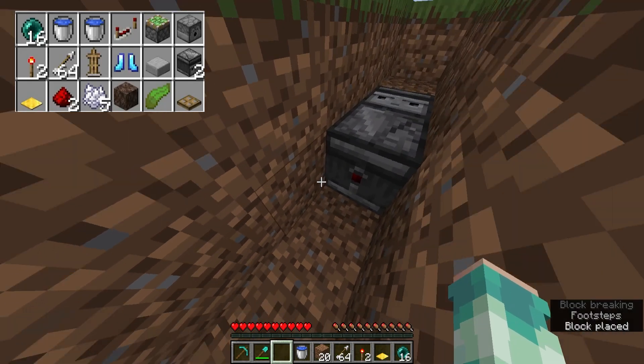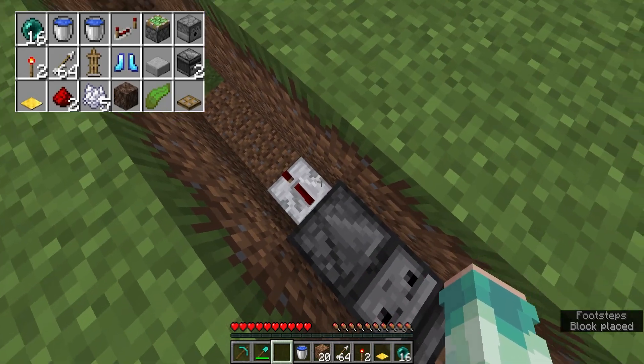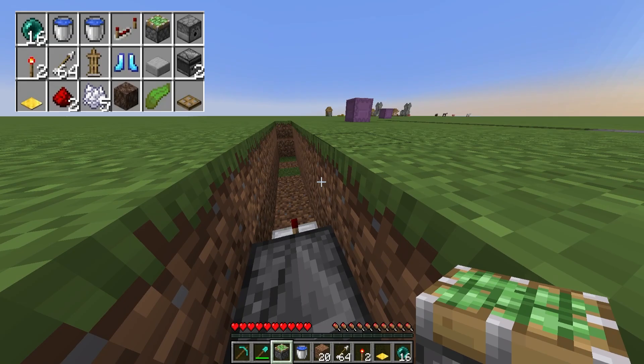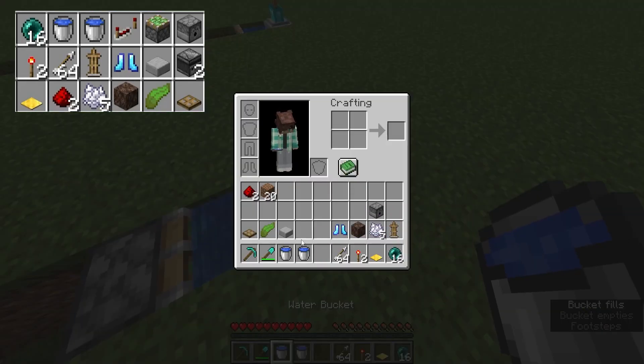I'm gonna place another observer that's pointing this way, and then on that we are gonna place a four-tick redstone repeater. Then on here we're gonna place our sticky piston and make our pit water source here.